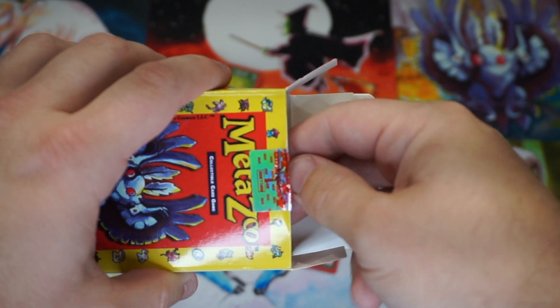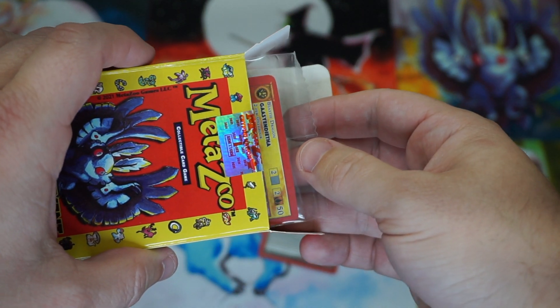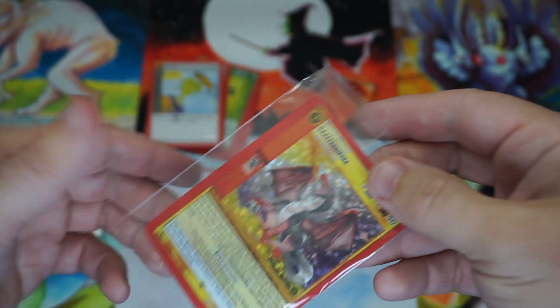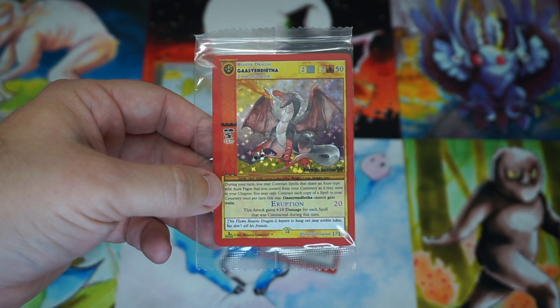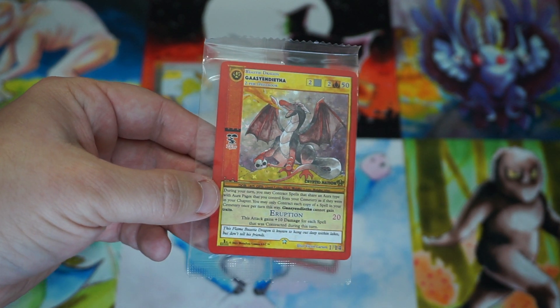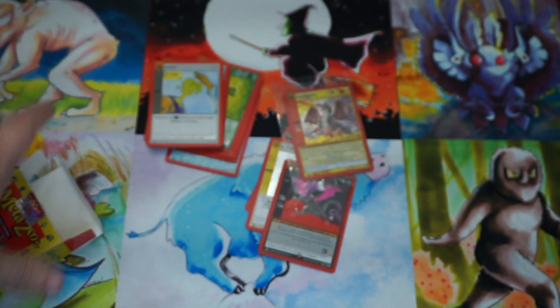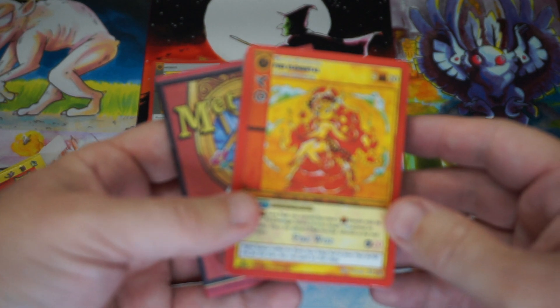All right, now let's go ahead and see what the promo is. That's the third one — I've opened four of these products, four of these boxes, and three of the four had Gassian Ditha in it. Well, at least it has the fire elemental creature.